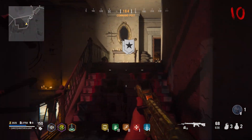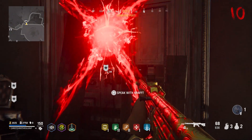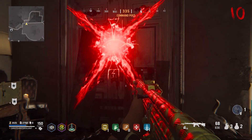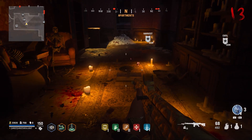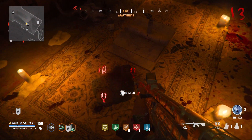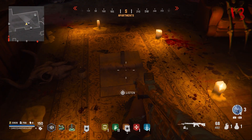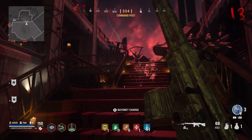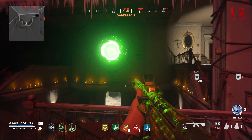Coming back to Stalingrad, we're gonna make our way to Vaughnless office. At the top of the stairs you can speak with Craft, and you're gonna need to do that in order to spawn in the tablet. The tablet will be over in the apartments. I did have to go through the void another time in order for this to work, so if you don't get audio cues, go into the void, come back out, go into the apartments, and listen to the tablet.